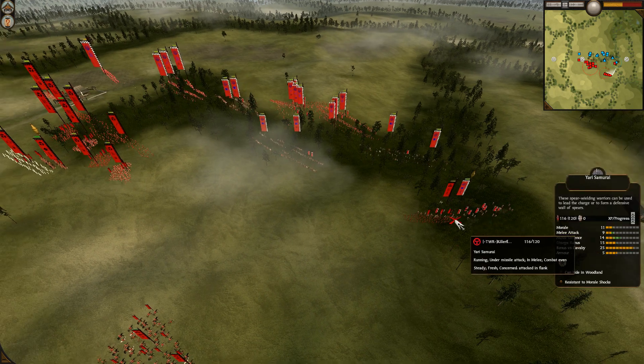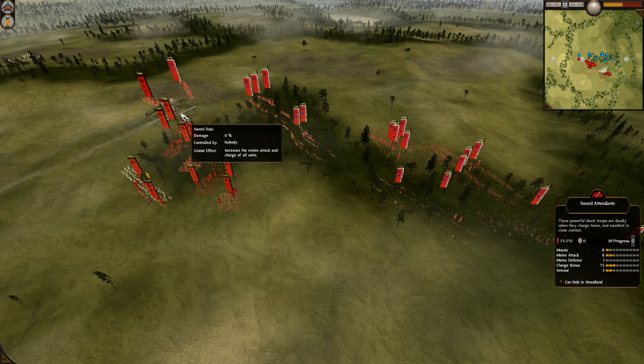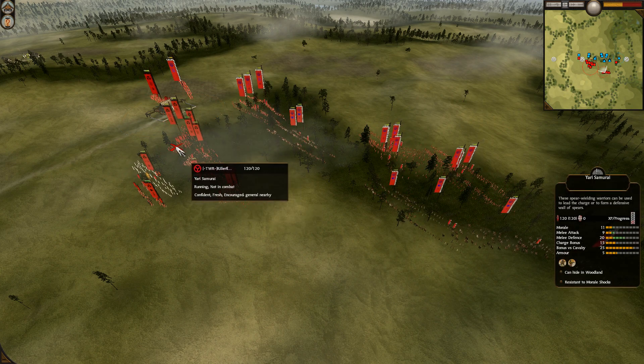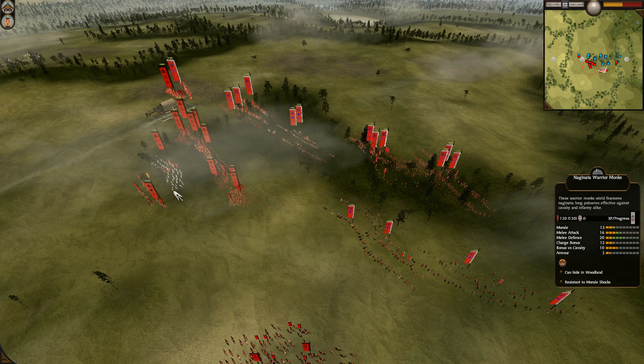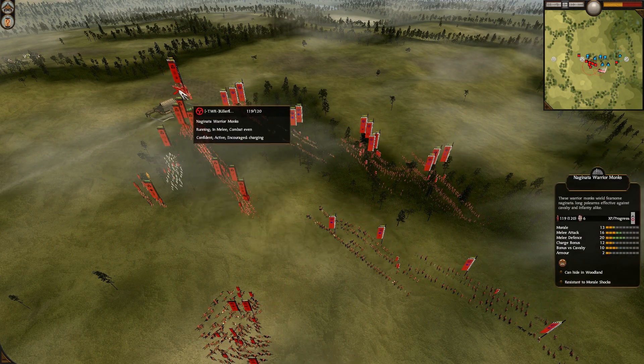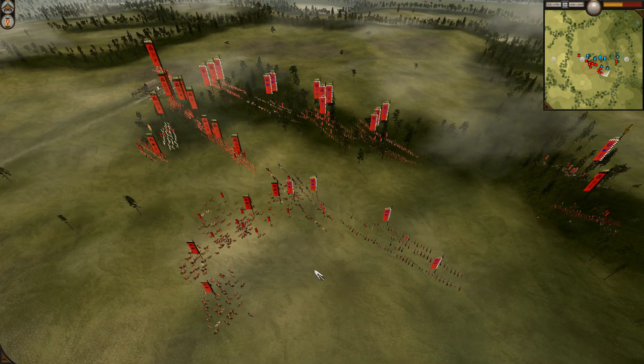WildeLion gets his general a bit caught here, but he should be fine. For his infantry, he has Attendance: level 9 Yari Samurai with Inspire Monks, and Yarisams with Daikyu. He gets a charge on the other flank - that Yari Ashigaru will be chewed up most likely.